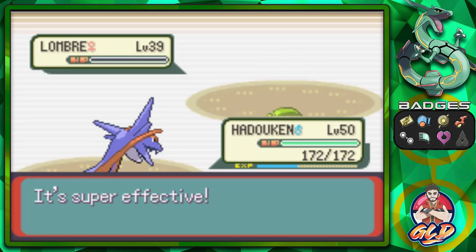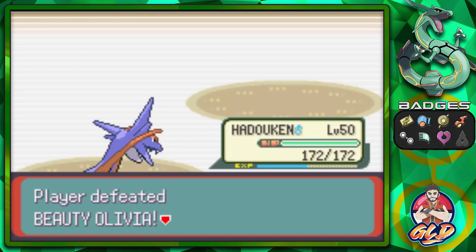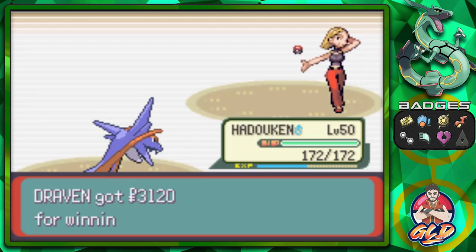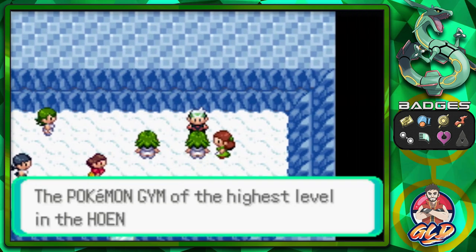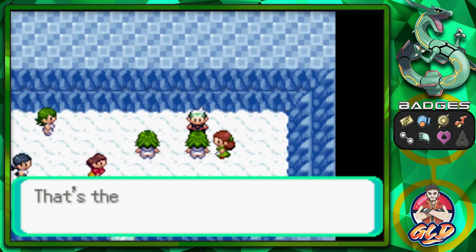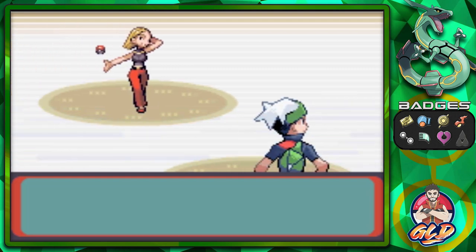We get some more experience points, especially with the experience boost for all our Pokemon. Let's continue our quest - we got one battle left. This is the Pokemon Gym of the highest level in the Hoenn region - that's the Sootopolis Gym. Let's go, bring it.